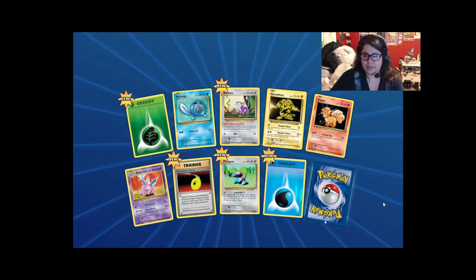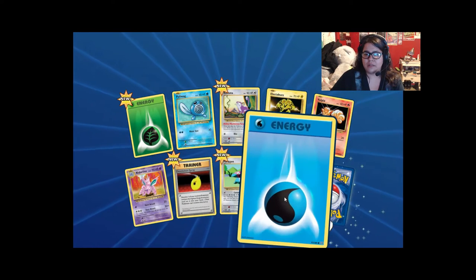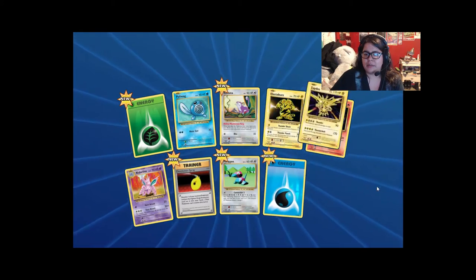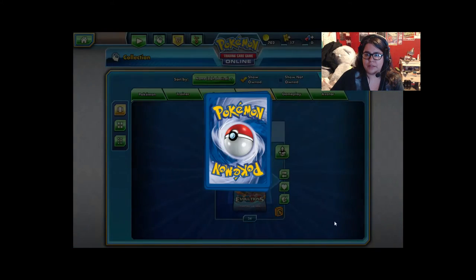Another Electabuzz. That Porygon is pretty cool. Grass energy, water energy — sweet. Another Zapdos — right on, let's open more.